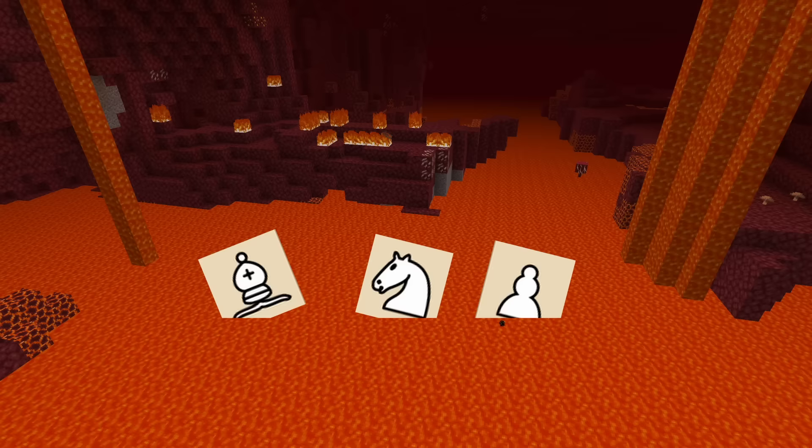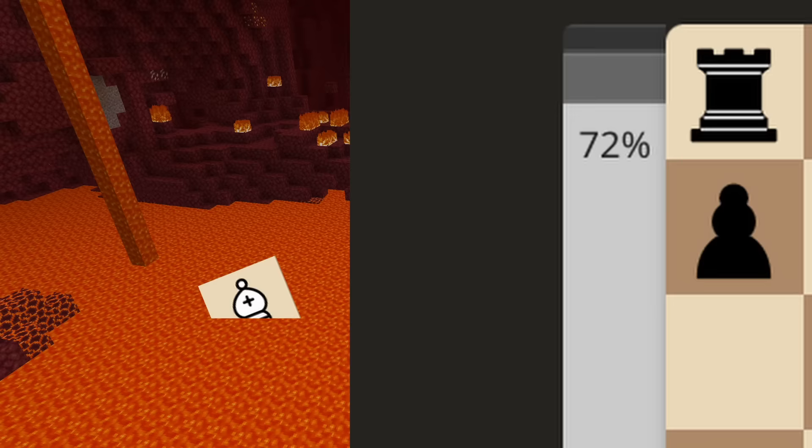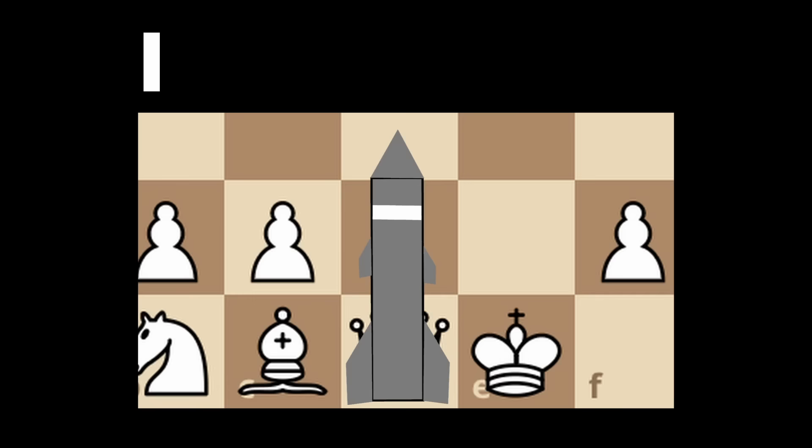Do you enjoy aggressively sacrificing pieces? The Intercontinental Ballistic Missile Gambit is made for you. You sacrifice tons of material in the opening, but if successful, you're left with a 72% win rate. You will learn how to sacrifice a pawn, a knight, and a bishop, to build up your Intercontinental Ballistic Missile attack that will leave your opponent's position in unorganized chaos and destruction.